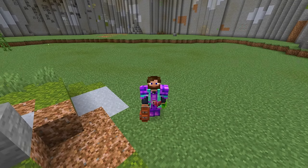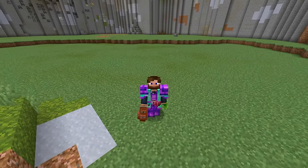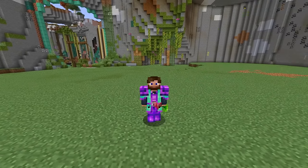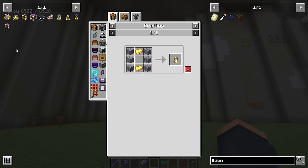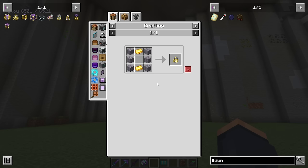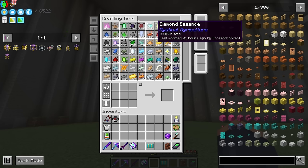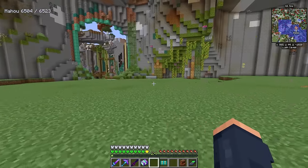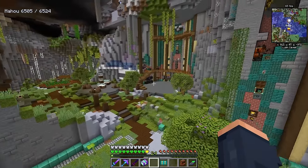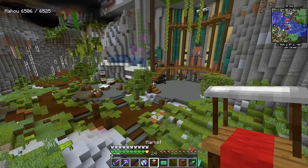That is a way that you could, without needing to set up anything, just farm a few of these and you'd probably have enough Ars Nouveau stuff to really get you started. Now back to the true way to get started with this mod: simply make an imbuement chamber. We're going to need archwood logs, so you'll need to have farmed an archwood tree. Finding an archwood forest is one of the best ways to get a bunch of logs from this mod, and also saplings.